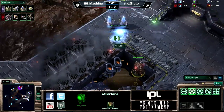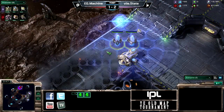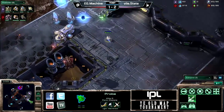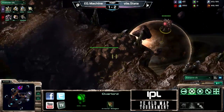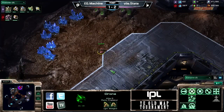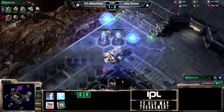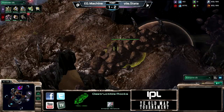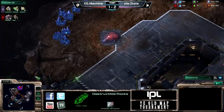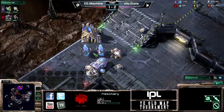Machine wants to go for that no-gas three-hatch build, go up to roaches in the mid game, get to about 40 supply before adding gas. On this map he's gonna be fairly safe — he's got an overlord in position to watch the rocks that go through the middle of the map, and a nice wide open area at his third base. Unless State goes for void rays or something, Machine is in a pretty good spot. A couple of zerglings are out and already starting to break down the destructible rocks.